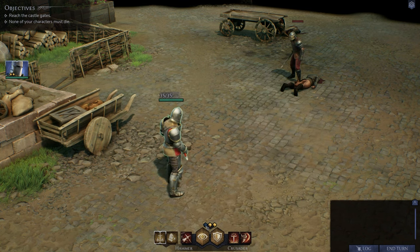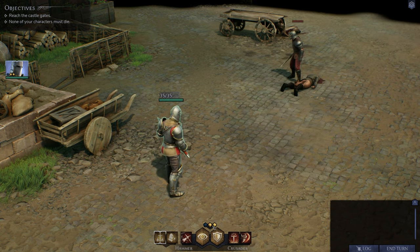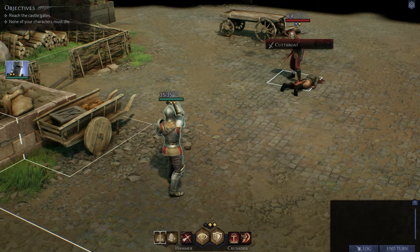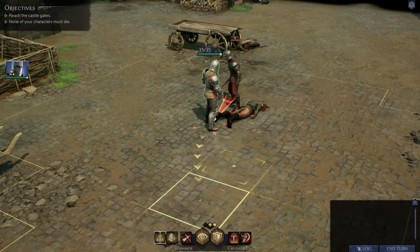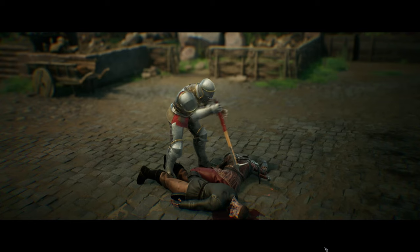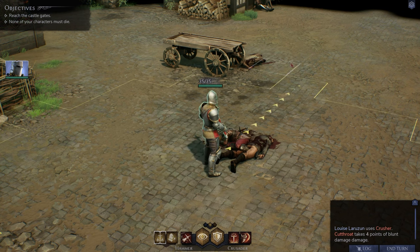We get one movement point, shown by the blue diamond, and these other two diamonds are our two action points. We're going to move right by the enemy — he's only a cutthroat, very weak. Let's move up and bring it to him. Pretty brutal — and that's how you make mashed man-tatoes. After you beat someone, you're able to use your other action point to sprint if you want to move a little bit further.